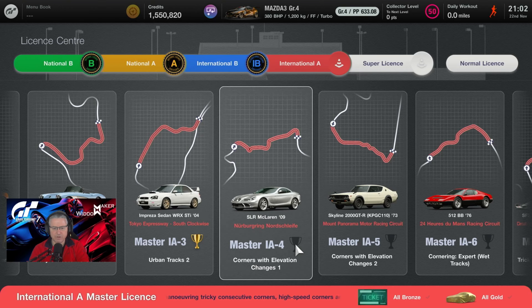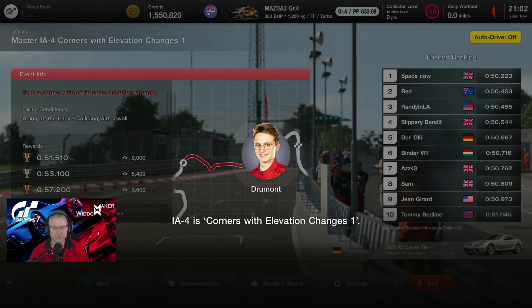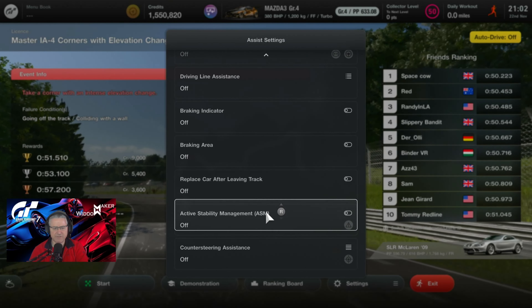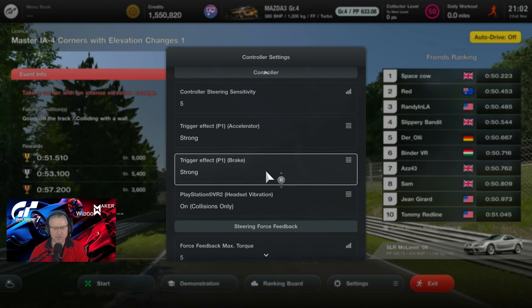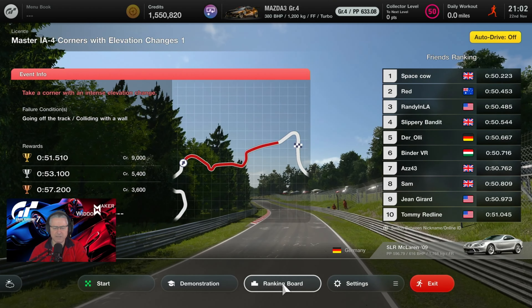Welcome back to the channel folks, we're at the Master IA4 challenge at the license center. This is the SLR McLaren at the knowledge lifer corners with elevation changes. 51.51 gets your gold. Settings: traction control one, default ABS, everything else off. Controller steering sensitivity five, force feedback max torque five, force feedback sensitivity six. So 51.51 gets your gold.